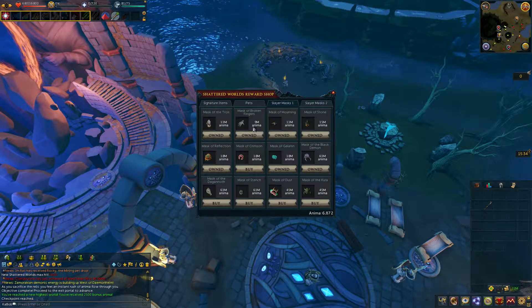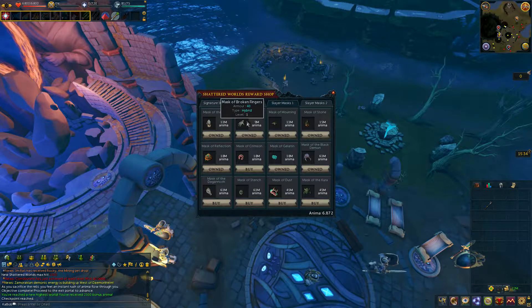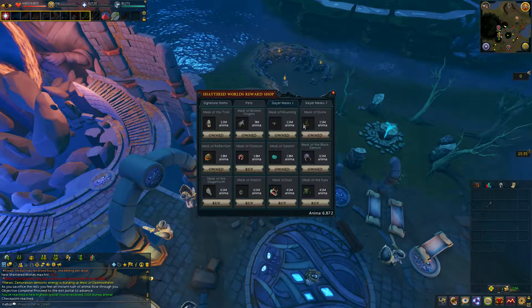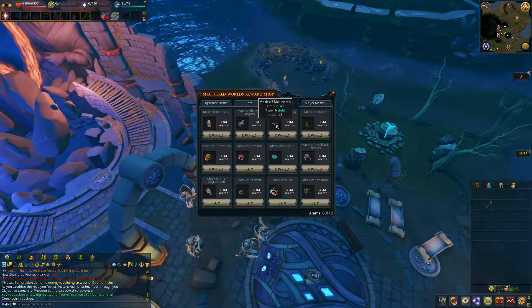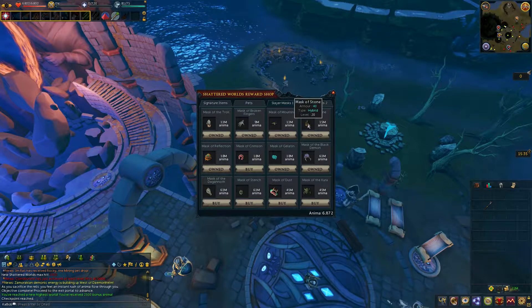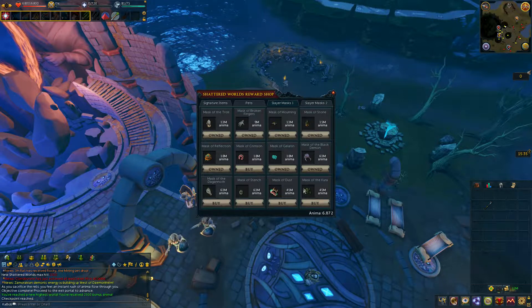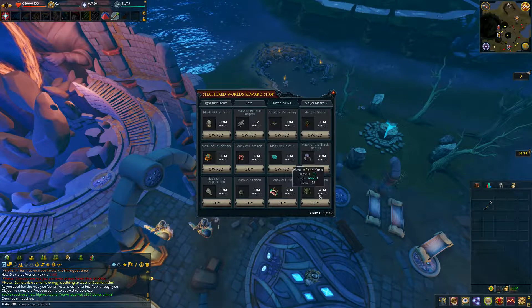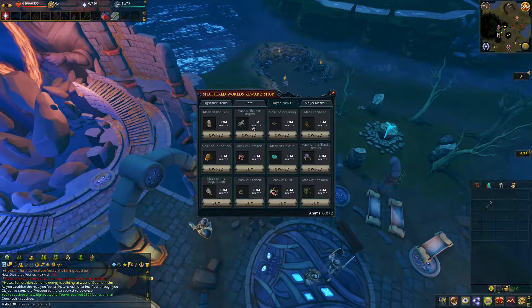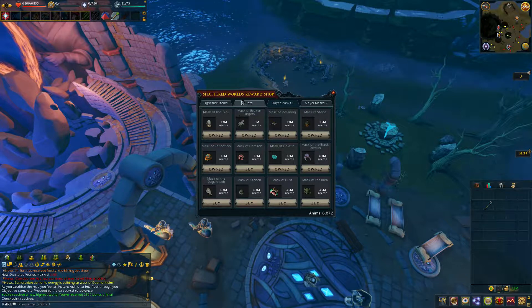Cheapest Slayer mask — 9 million anima. That's for the Broken Fingers mask, which is for Crawling Hands. For the Basilisk one it's 15 million. Mask of Mourning — that's Banshees. The Cockatrice one is only useful for people at very low level, and it costs 15 million anima, which you will not get anytime soon. The scaling just starts way too high. I could see maybe 1 million on these lower ones at maximum. But yeah, it's pretty ridiculous.